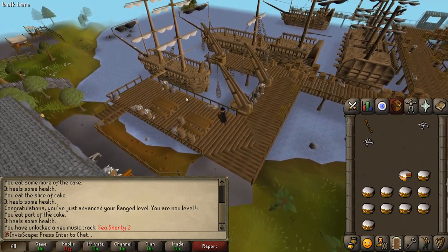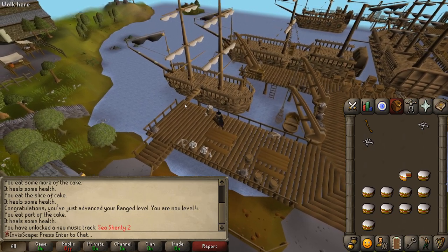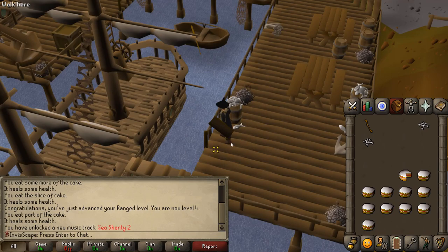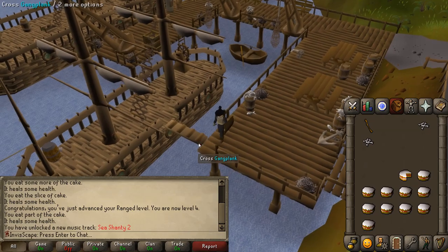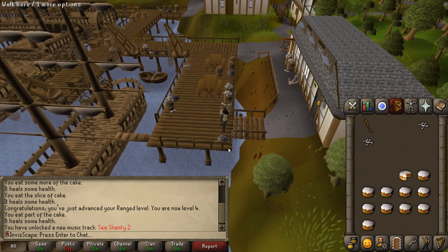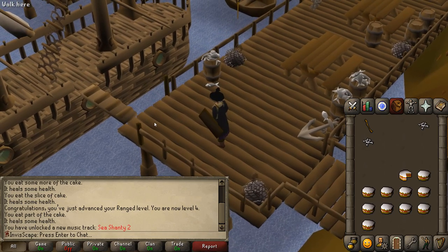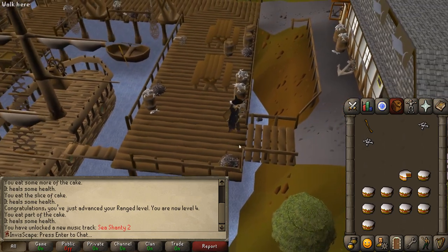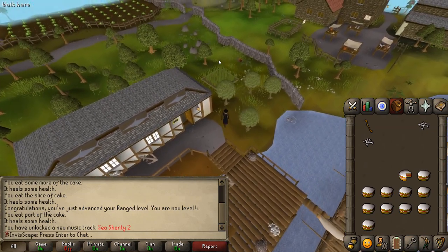What would be helpful on this account is getting to Kourend, because there are a ton of aggressive monsters there that drop so many useful items, but honestly I'm not optimistic. You have to talk to Veos to go there the first time before any alternatives like teleports are unlocked. I'm hoping I can force a dialogue with him, just like I did with the Gnome Stronghold by trying to board his ship. Unfortunately, that's not the case — it looks like Inviscape cannot go to Kourend, which will make getting a certain crucial item way harder, leaving me with only one option.